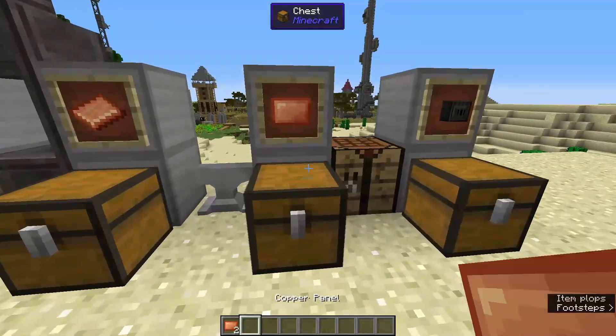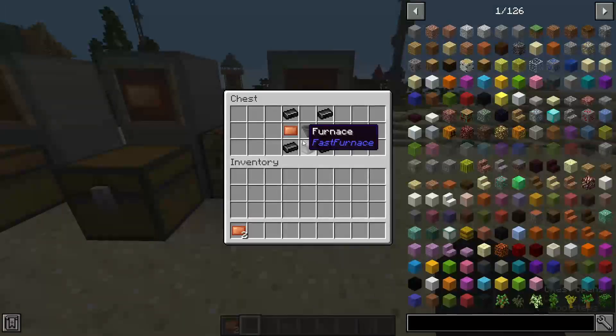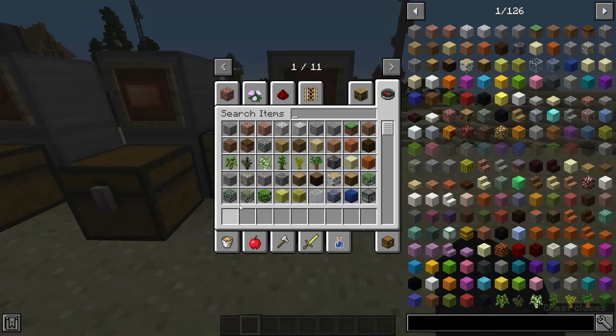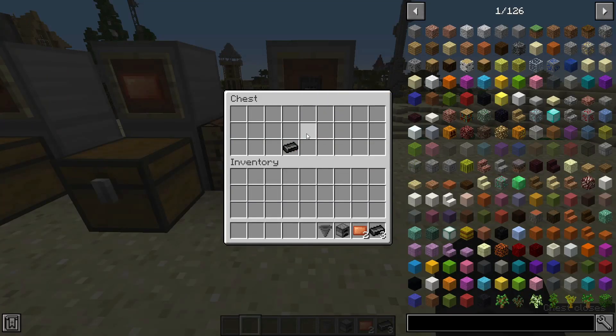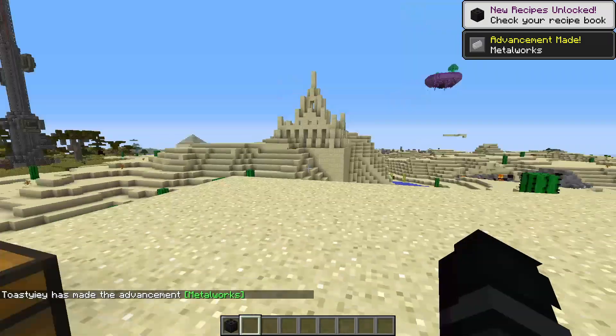Finally, once you have your copper panels, you can then use four tungsten, two copper panels, the hopper, and the furnace, and arrange them just like so in the crafting table. Boom — we have a blast furnace!